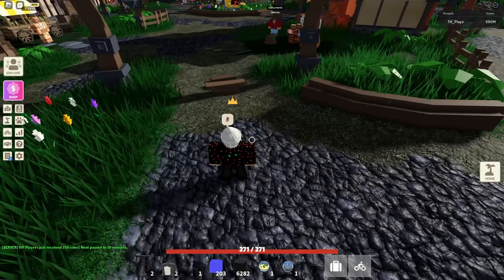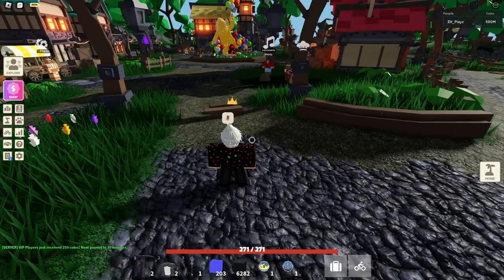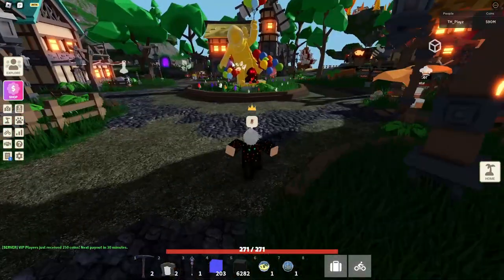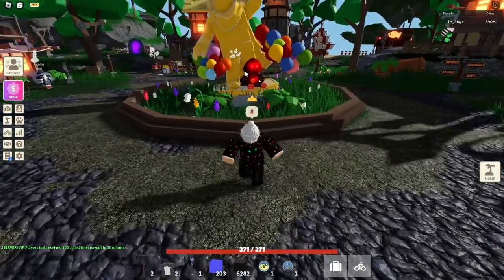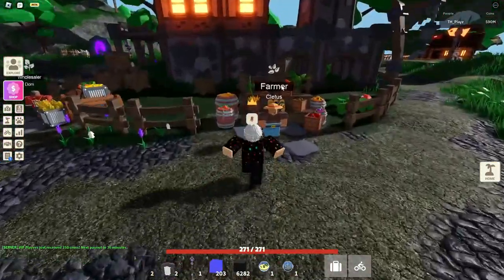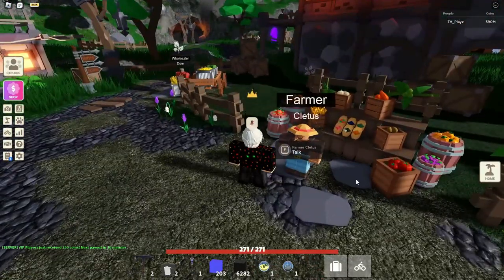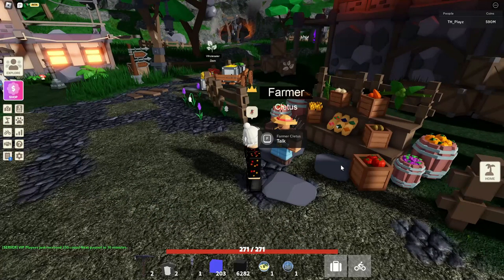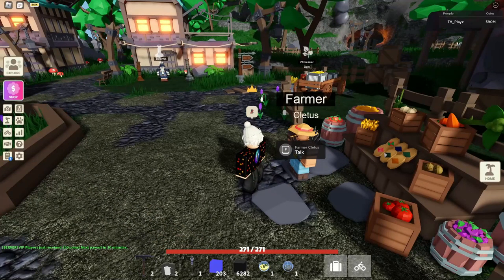For the last NPC in the hub, we have Cletus. Walk straight to the statue and just go straight around it. You should see a little leaf icon, and you can talk to him to buy and sell your crops. Cletus is back and we no longer have zombie Cletus, which is quite good. And that's all the NPCs in the hub — let's move on to Pirate Island.